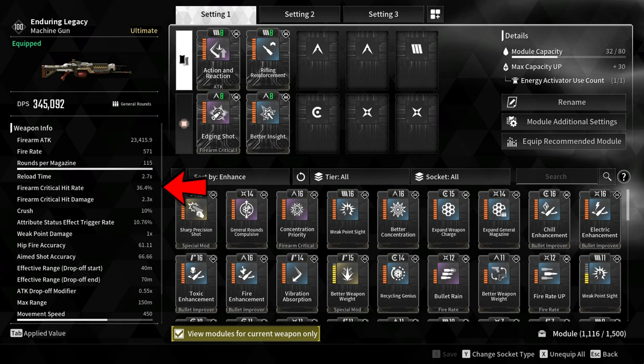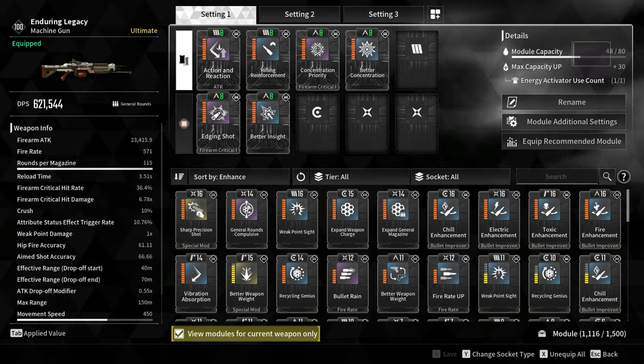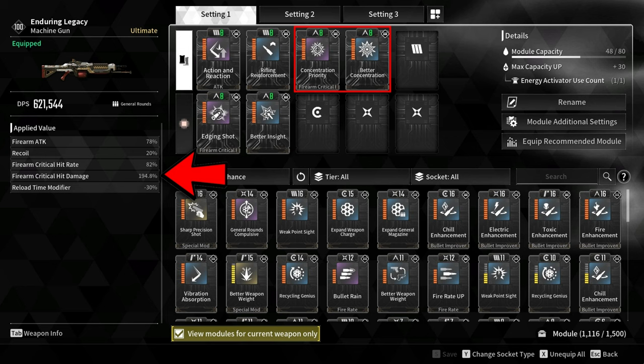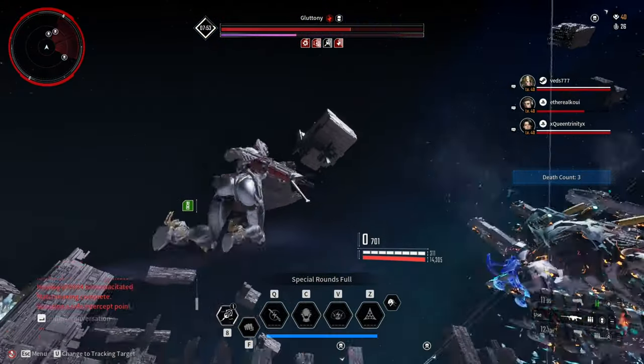The base critical hit rate of this weapon is 20%. Adding those two modules increases it from 20% to 36.4%. For the firearm critical hit damage, I used Concentration Priority and Better Concentration, increasing the firearm critical hit damage by 194.8%. The base critical hit damage of Enduring Legacy is 2.3 times. The weapon option increases it by 40% and the two modules by 194.8%, totaling 7.7 times critical hit damage. For some reason, the weapon readjustment option critical hit damage is not added to the total shown, which is why it only displays 6.78 times.